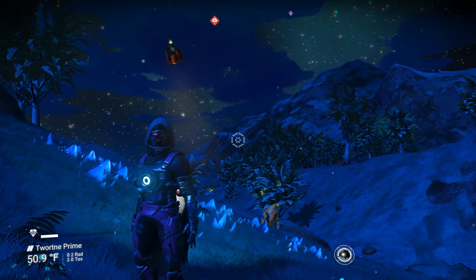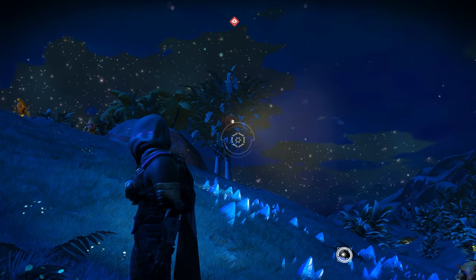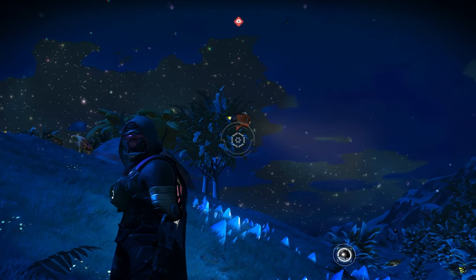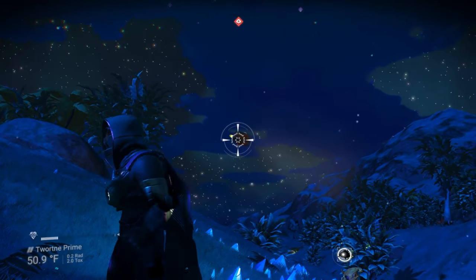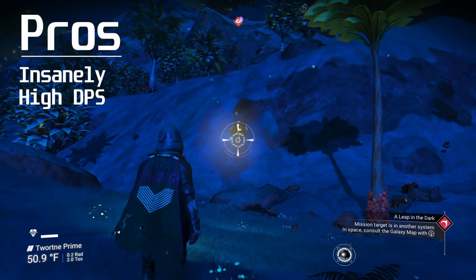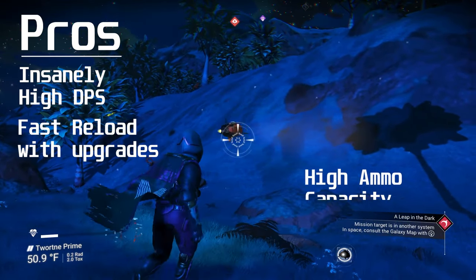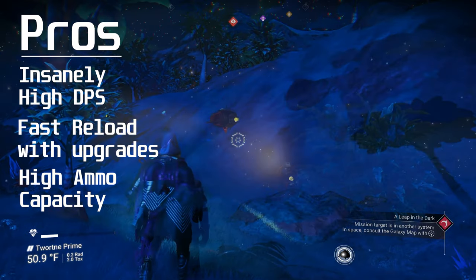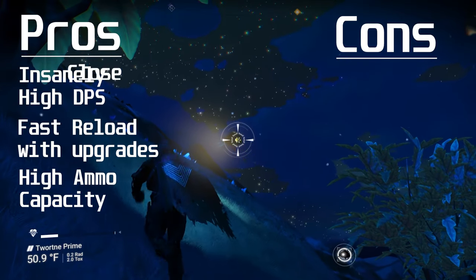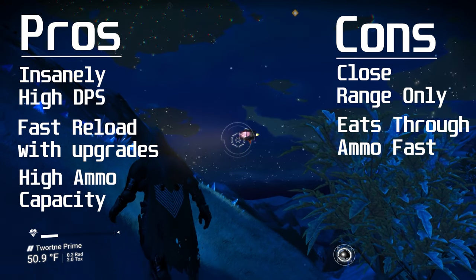Up next we have the Scatter Blaster. I would best categorize this as a shotgun for your multi-tool. You want to use this at close range — you can use it at mid range, but the damage falls off very fast beyond close range. The pros of the Scatter Blaster are that it has insanely high damage, especially at close range. You can reload it really fast and it can hold a lot of ammo. The biggest con is that you have to be very close to do damage, and it eats through ammo super fast.